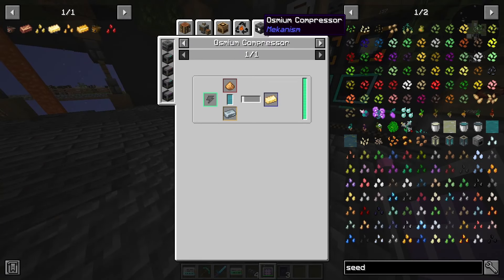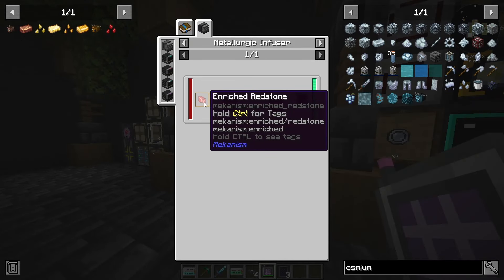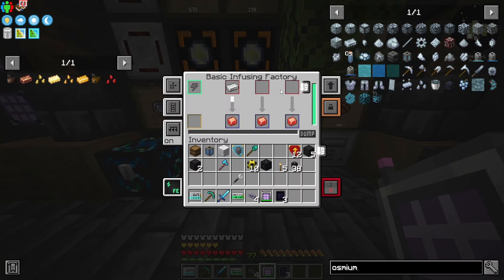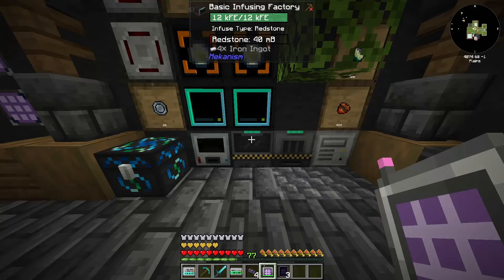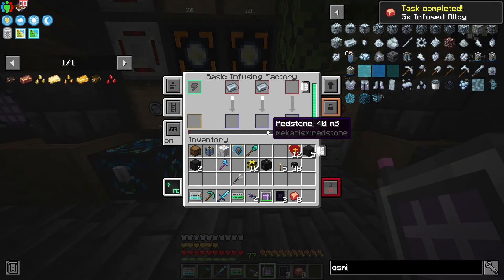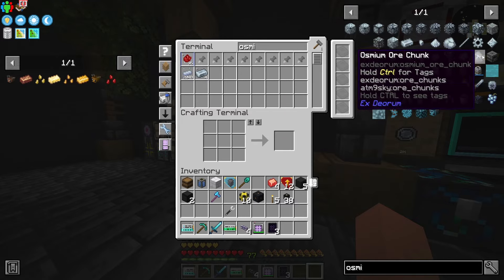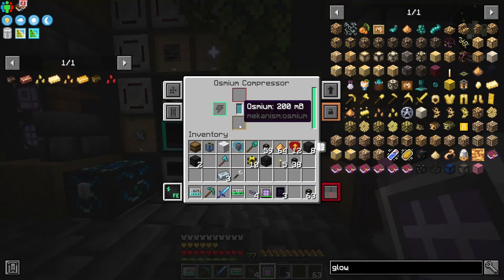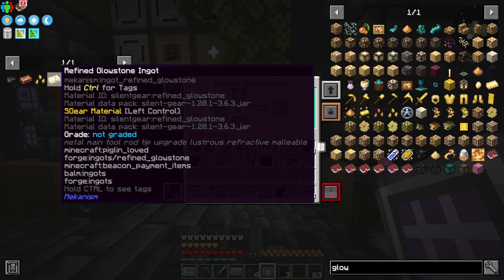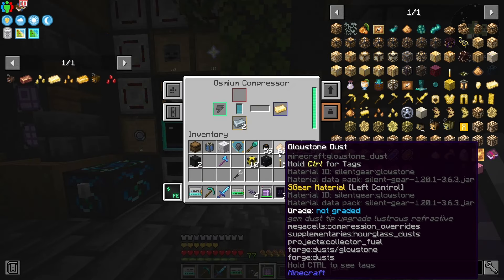Next we'll go for refined glowstone, which is made in an osmium compressor. To build the compressor we need infused alloys made in the metallurgic infuser with redstone and iron, plus control circuits and advanced control circuits. We'll need two of these to make the osmium compressor. In there we combine osmium and glowstone - each ingot of refined glowstone takes one osmium and one piece of glowstone. We need just four blocks of refined glowstone, so that shouldn't be too hard.